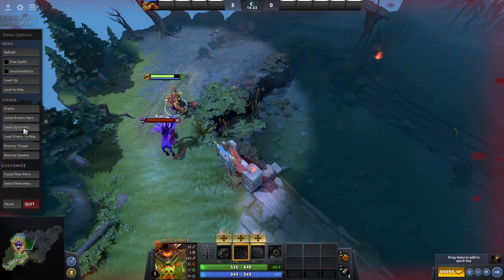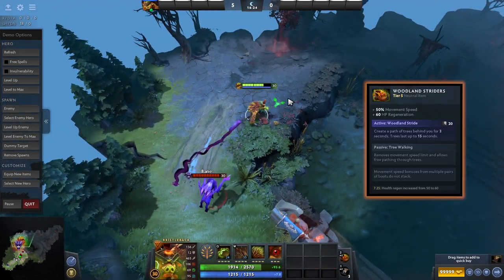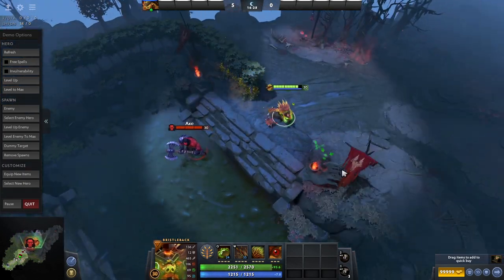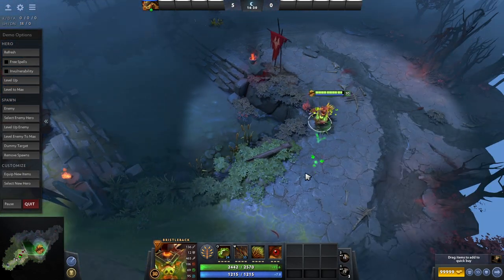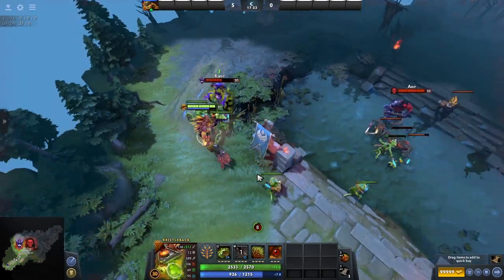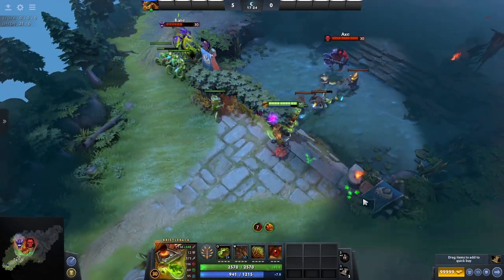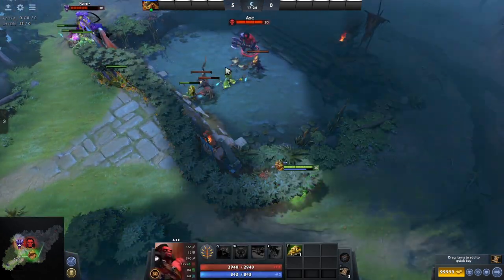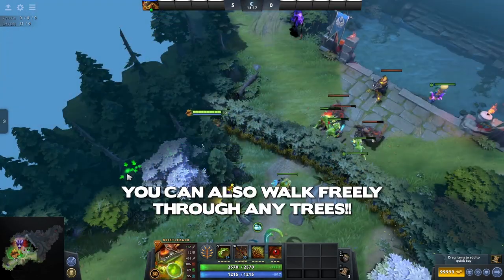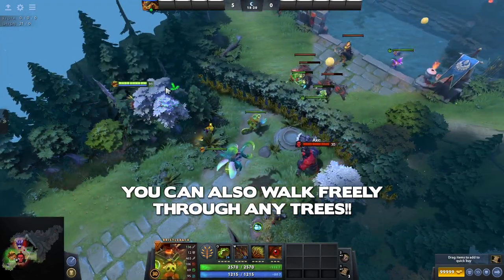One of the weirder and crazier tier 5 items is the Woodland Striders. This one gives you a huge movement speed boost, health regen, and a crazy active that allows you to create a path of trees behind you for three seconds which all lasts for 15 seconds. This can be handy when escaping from enemies, but you can also literally wall off entrances to your base, or even wall off Roshan — and I'm sure you could do some other creative things with them as well.